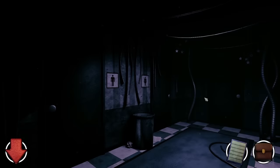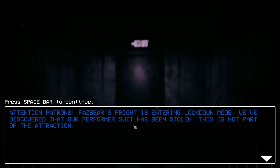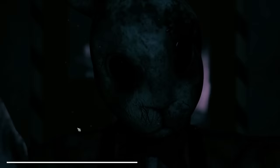Go through, hurry — key card, yes! Now I can finally get out of here. Oh, there's a cake with the puppet's mask. Go back out, reverse — oh I almost escaped! I need to hide. This is pretty hidden... not hidden enough. I remember it said you can fit a body in the locker — yep, there we go! I need to get out before that thing comes back. 'Attention patrons — Fazbear's Fright is entering lockdown mode. Our performer suit has been stolen.' Whoa, what's he doing to me? Get off me! Come on, let go — too easy! We're free!